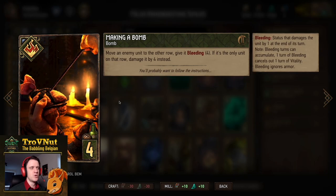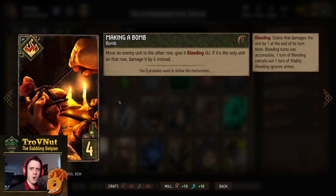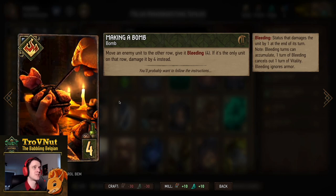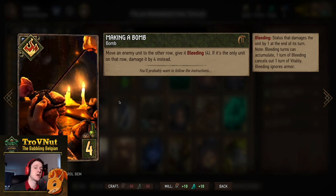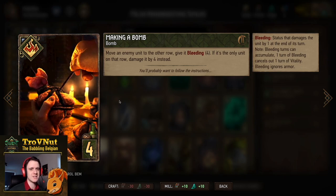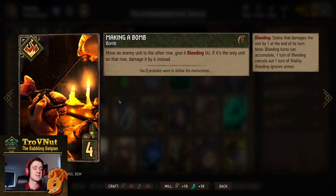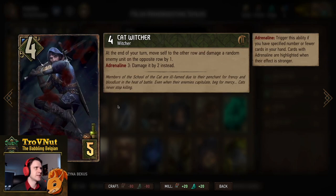Next up we have our movement enabler: Making a Bomb, for four provisions. It moves an enemy to the other row and gives it Bleeding for four turns. But if it is the only unit on the row it moved to, you damage it by four instead. Milva works very well with this because she will damage that unit as well.